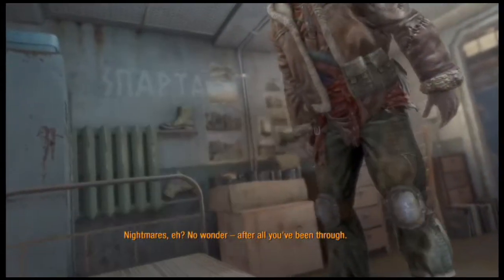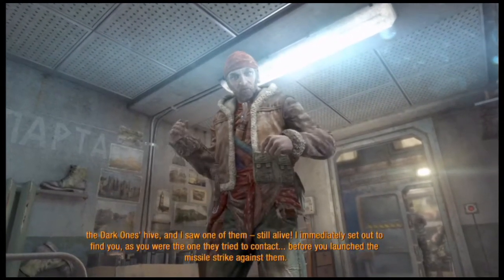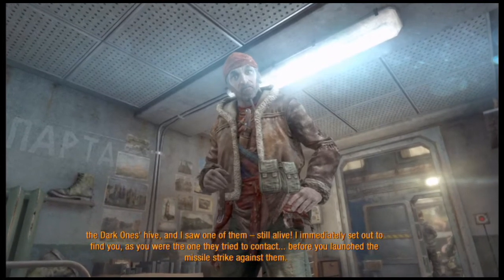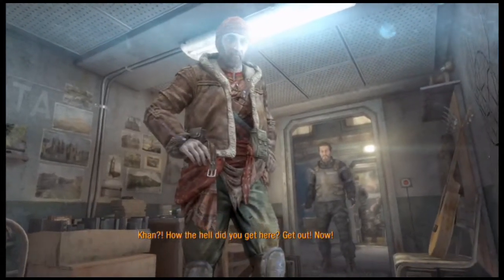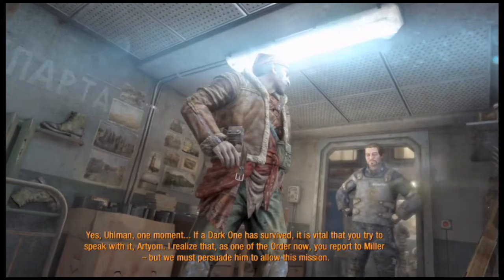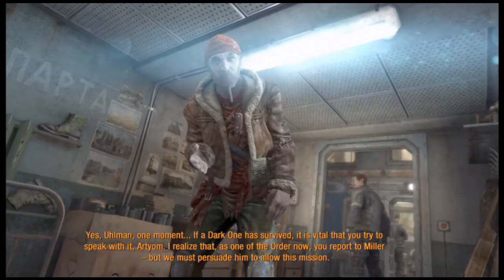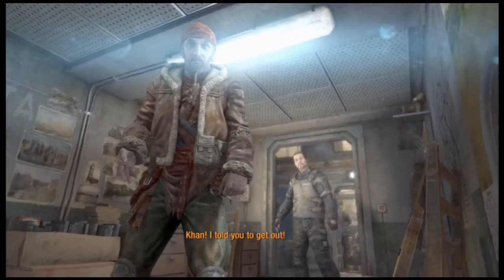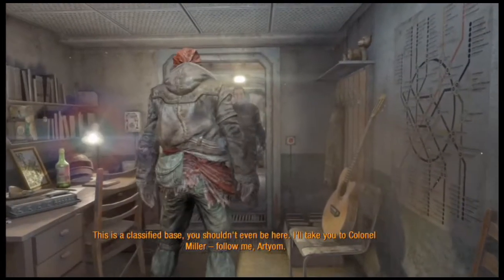Artyom, wake up, Artyom. It's me, come. Nightmares, eh? No wonder, after all you've been through. Listen, I have incredible news. A couple of days ago I was near the ruins of the Dark Ones' Hive, and I saw one of them still alive. I immediately set out to find you, as you were the one they tried to contact before you launched a missile strike against them. How the hell did you get here? Get out! Now! Yes, Ullman, one moment. If a Dark One has survived, it is vital that you try to speak with it, Artyom. We must persuade Miller to allow this mission. Khan, I told you to get out! This is a classified base. You shouldn't even be here! I'll take you to Colonel Miller. Follow me, Artyom. I'll be waiting at the exit.